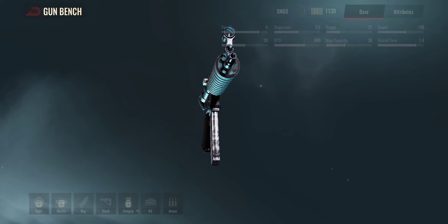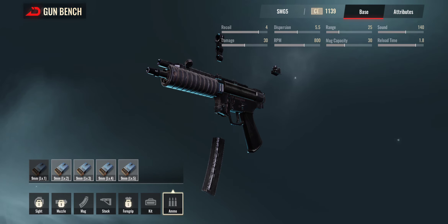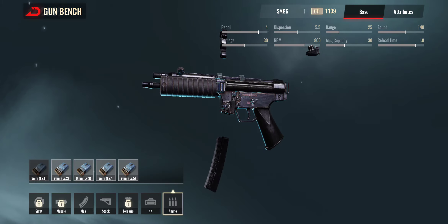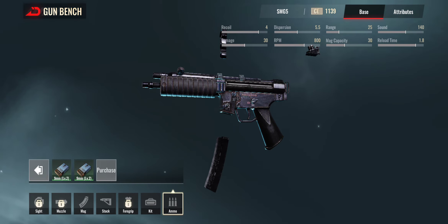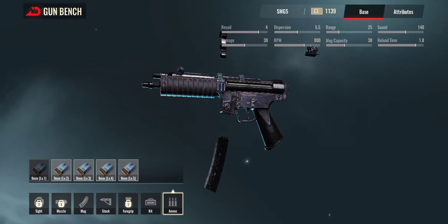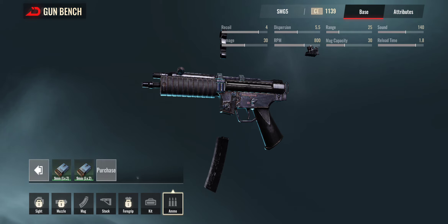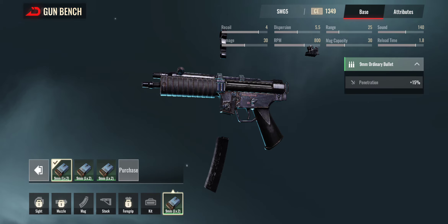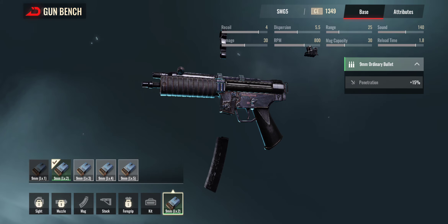So I've got the gun right here with no attachments on it whatsoever. First of all, you want to put some ammo in it. You can select which type of ammo you want — level one, level two, level three, level four, or level five. I've got level two in my inventory, so I'm going to put level two in. As you can see, that's now in — it actually raises the CE of the weapon when you put it in.